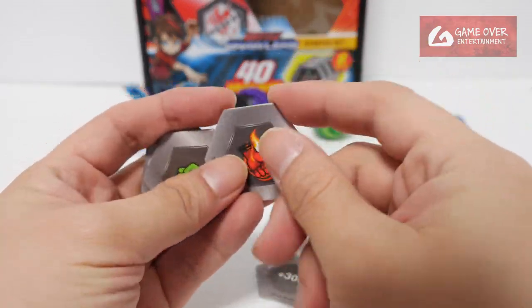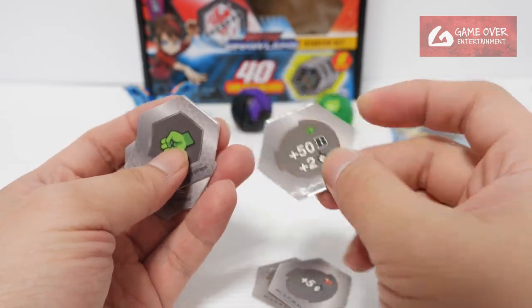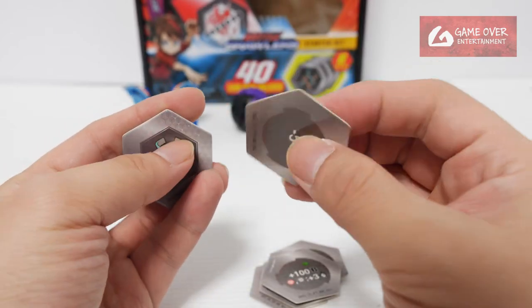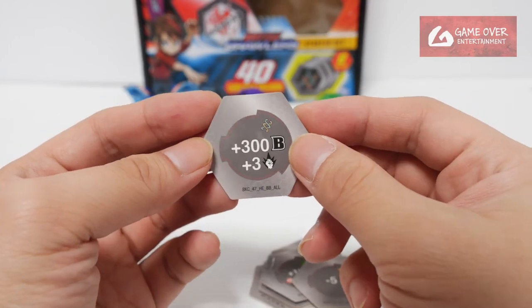Now the ability cards by cost: Shield, plus 300 B; Flaming Fist, plus 5 damage; Green Fist, plus 50 plus 2; another Green Fist, plus 100 plus 3 on Pyrus/Darkus; Flaming Fist, minus 5 damage; Helix, plus 300 B plus 3 damage.